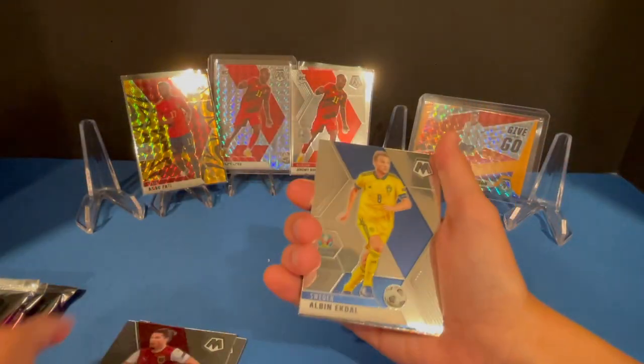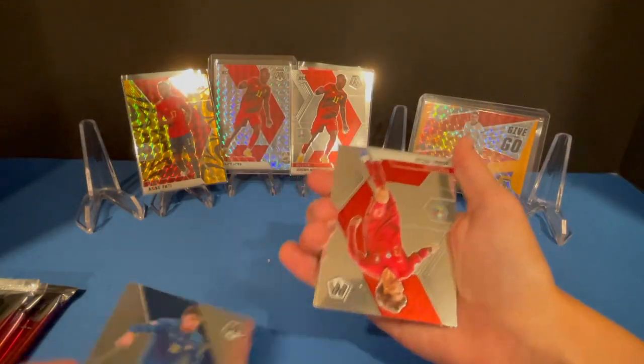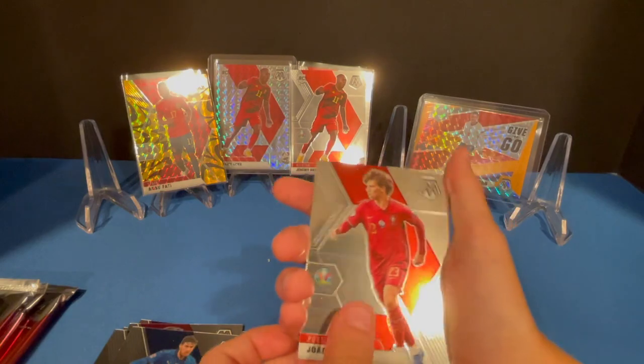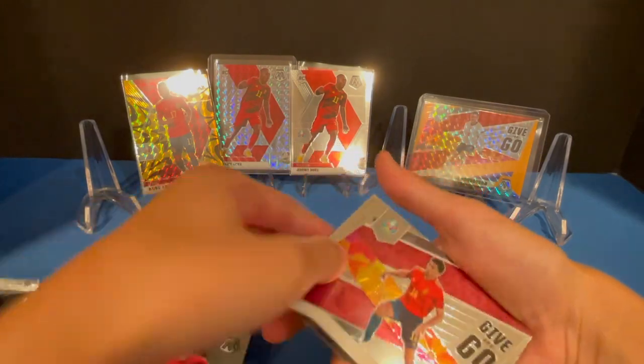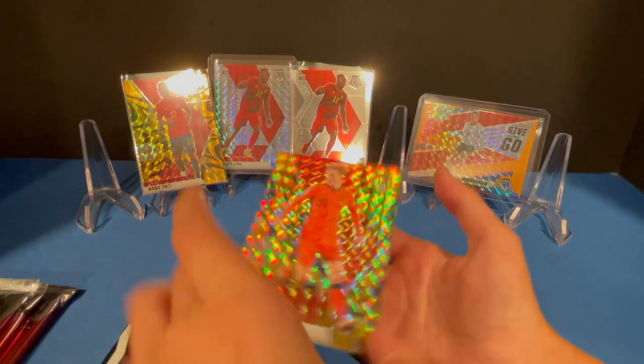Is that an auto? Nope — just flipped around. Watch out, Felix. Give and Go — Rodri, not Padri. And another Frankie Dijon in that same insert.